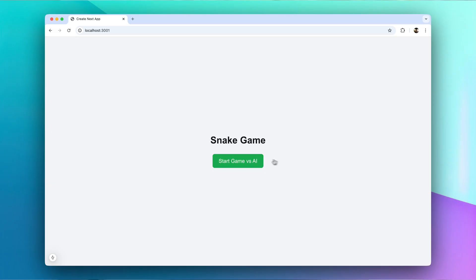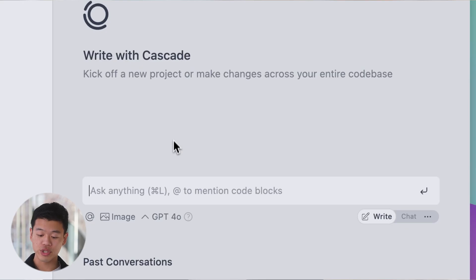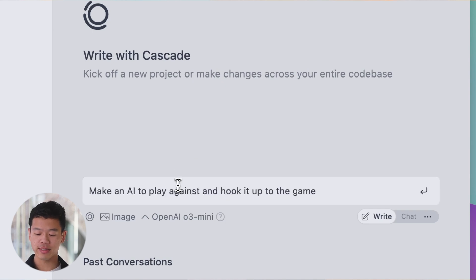For this demo, I'm thinking of building a two-player snake game where I compete against an AI. The AI is currently not built but the game engine is. The first thing I'll do is switch to O3 using the model selector, and then I'll paste in my query where I'll ask O3 Mini to create the AI, make it play against me, and lastly hook it up to the game engine.